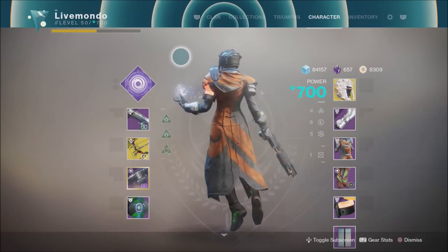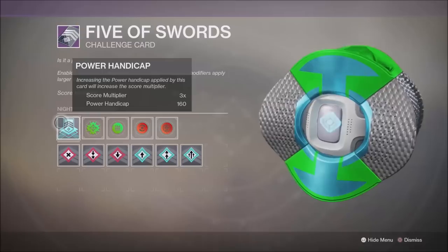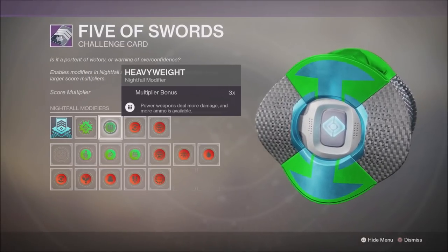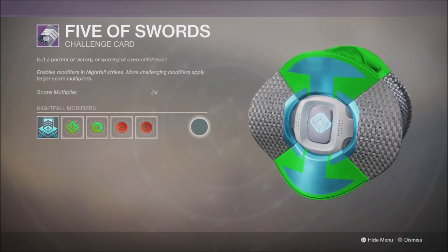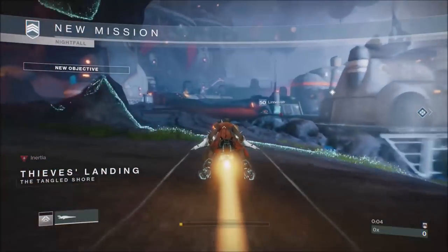Perfect Paradox in my primary, Limonarch in my energy, and 21% Delirium in my heavy. We're running with only a three times multiplier — I'll explain that as we go. I've got void singe, heavyweight, momentum, and extinguish. For anybody regular to these videos, you'll understand we don't have Match Game on, and that's to give us more of an attacking option.